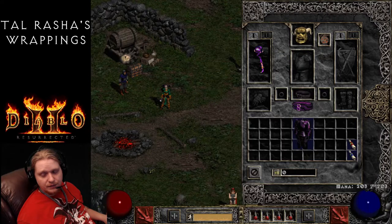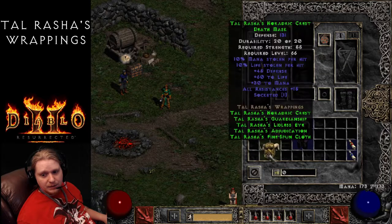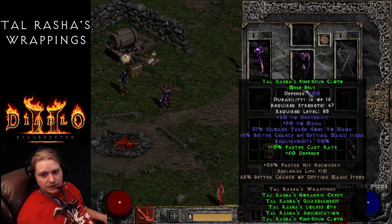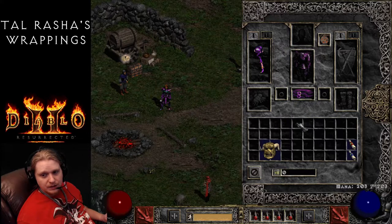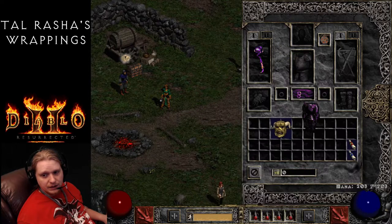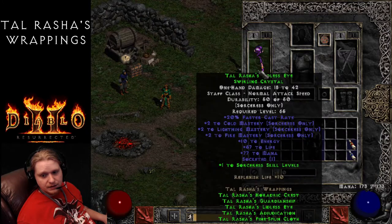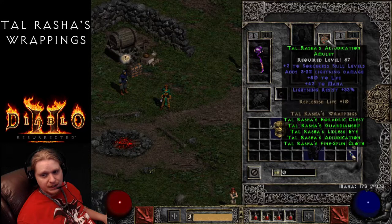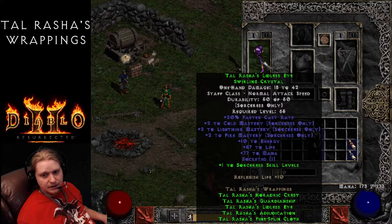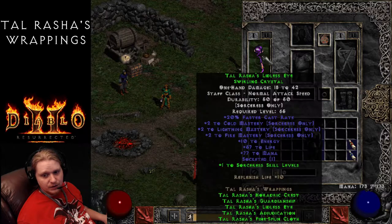The enemy resistance reductions kick in at relatively low piece counts: negative 15% Lightning with 4 pieces, negative 15% Fire with 3 pieces, and plus 1 to all skills with just 2 pieces. So even using just the Amulet and the Talrasha's Orb together, you'd still get plus 3 to all Sorceress skills plus the cold masteries.